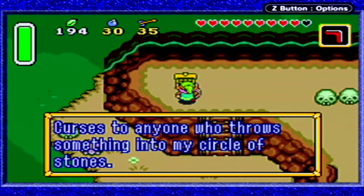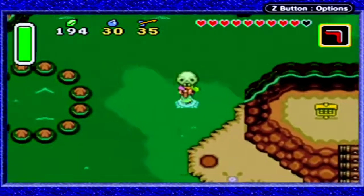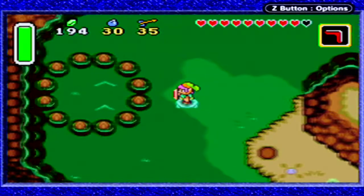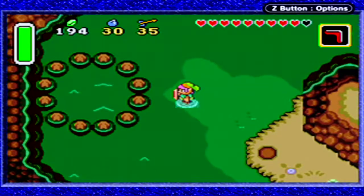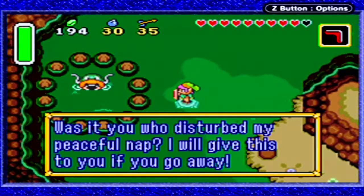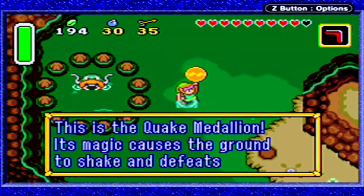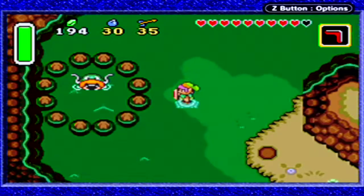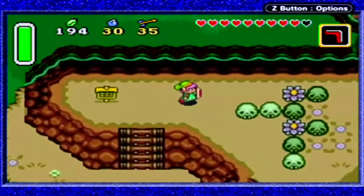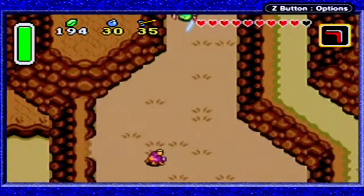Curses to anyone who throws something into my circle of stones. Well, that sounds fun — let's throw something in there. Was it you who disturbed my nap? I'll give you this if you go away. So we have the Quake Medallion — its magic causes the ground to shake and defeats nearby enemies. There we have it: our very first magic spell. It'll cause an earthquake and deal damage to all enemies on the ground, if they're vulnerable to it.